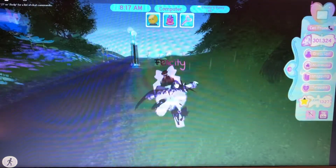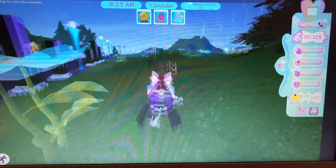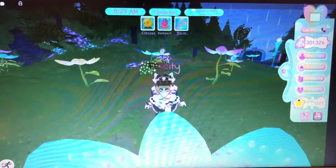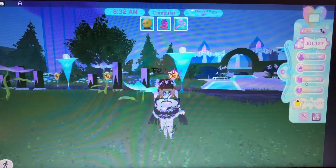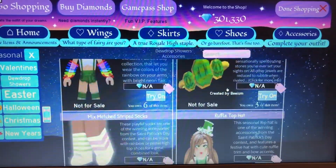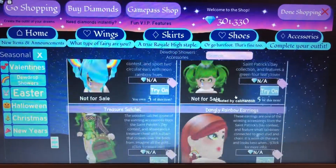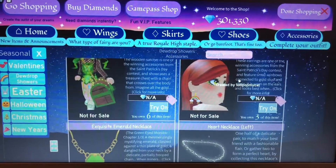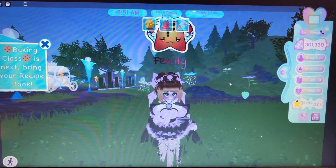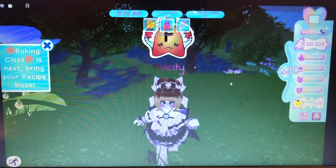Also, another thing I would like is if, before it starts giving you duplicates, it could give you one of every accessory available in this update. Because that way you have at least one of each before duplicates start. For a while I was trying to get the Freshwater Pearl necklace because it looks really pretty, and I just kept getting everything else. I would really like Royal High to give you one of each accessory first, and then start giving you duplicates.